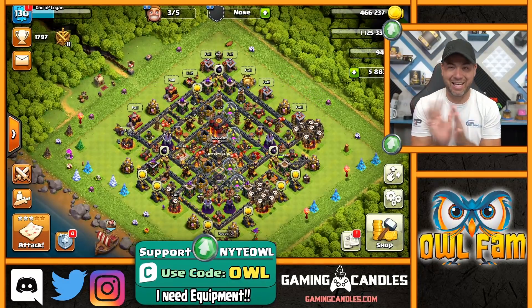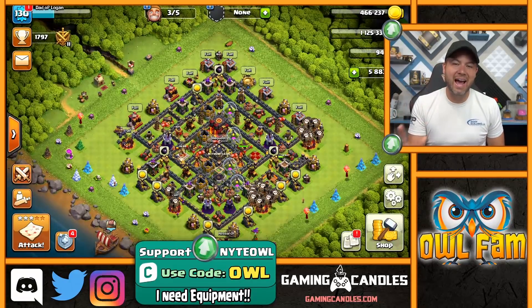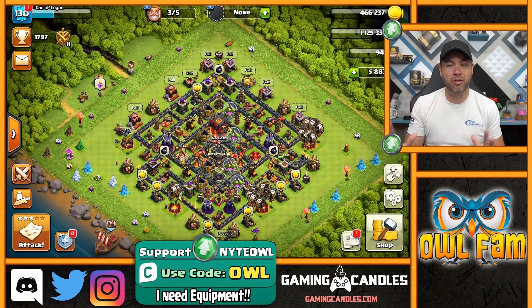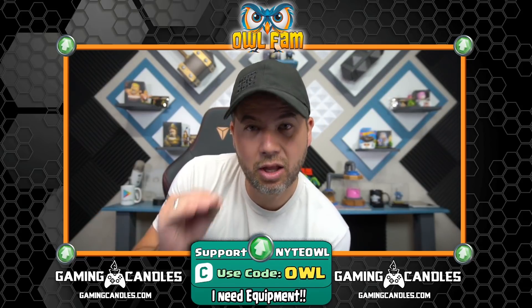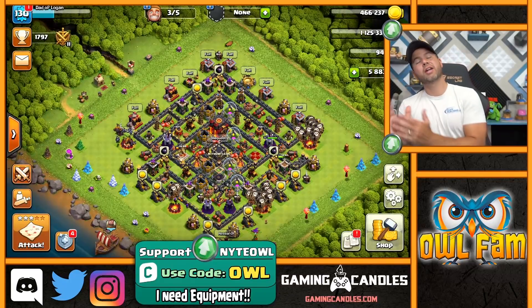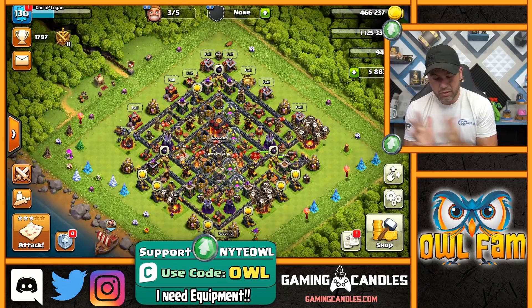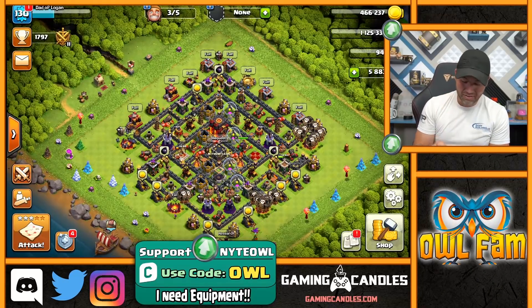This lava loon attack is going to be absolutely one of my favorite attacks ever, just because it seems so easy to get the loot that you need. A lot of people don't like to use it because you use a lot of dark elixir, but you get a ton back. And who doesn't like dark elixir?